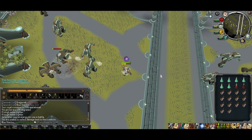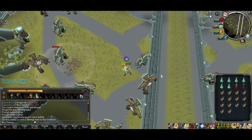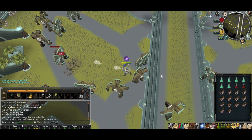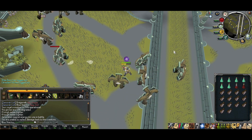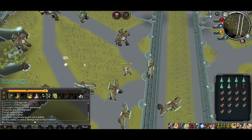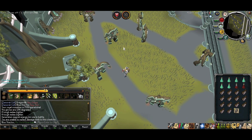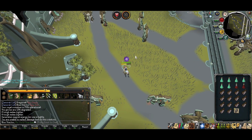As for tactics, keep your quick prayers on soul split and anguish, assuming you can get 95 prayer. If you only have 92 prayer, just using soul split will suffice. Your inventory should consist primarily of prayer potions and some prayer renewals, but if you have soul split, you won't need any food at all, so don't be like me and fill your inventory with unneeded food.